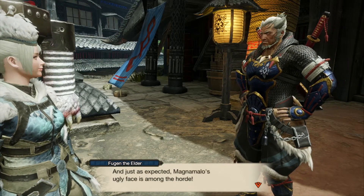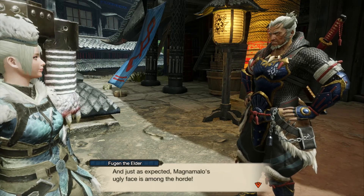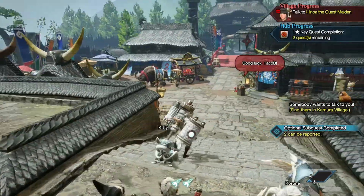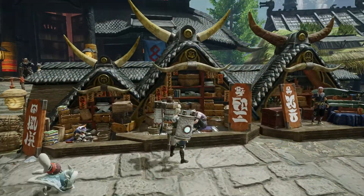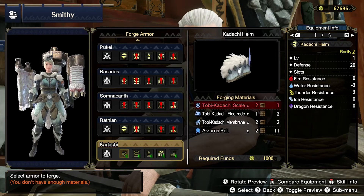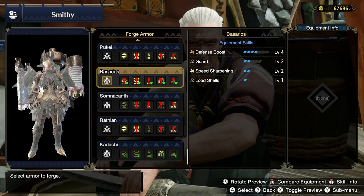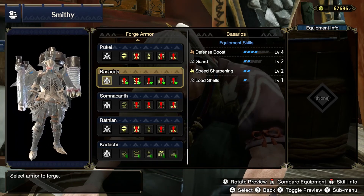Rampage — Magnamelo! We're going to be fighting it. I don't want to do it with gun lance — this will be my first time. Oh, that's actually pretty cool armor. I thought it would be way bulkier than that, not bad. That's a nice-looking armor piece: Defense Boost 4, Guard 2, Speed Sharpening 2, Load Shells 1. This is gun lance armor.